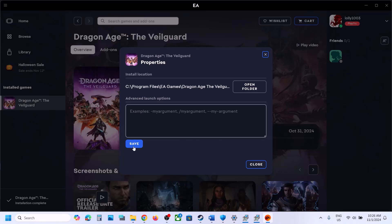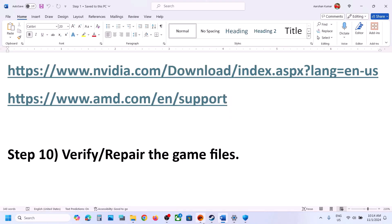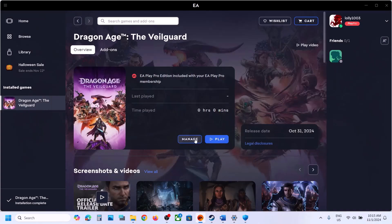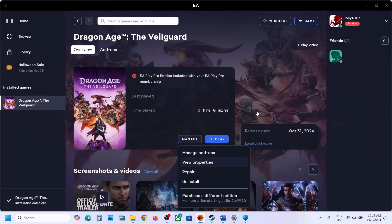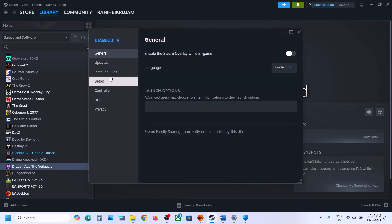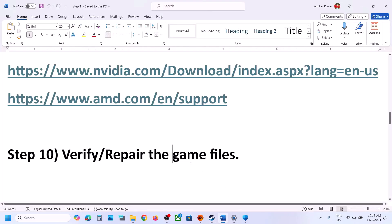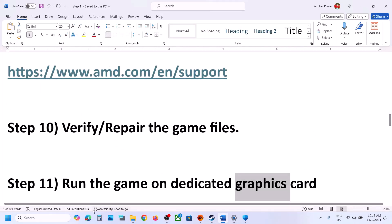The next step is to verify or repair the game files. On EA app, click on the game, click Manage, and you will see the Repair option — click Repair and then launch the game. On Steam, right-click the game, select Properties, go to the Installed Files tab, and click Verify Integrity of Game Files. After verification, launch the game.